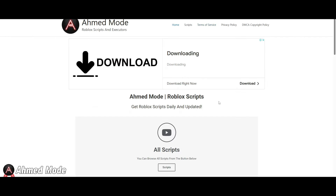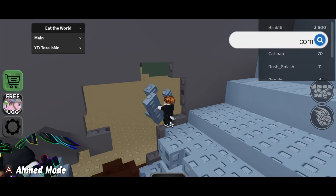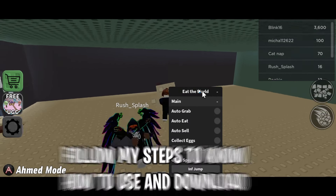Now I'm going to load into the game and show you guys how to use the script. As you can see, when you join the game, you copy the script, execute it, and the GUI pops up. It's made by Torah, by the way — the developer of the GUI.